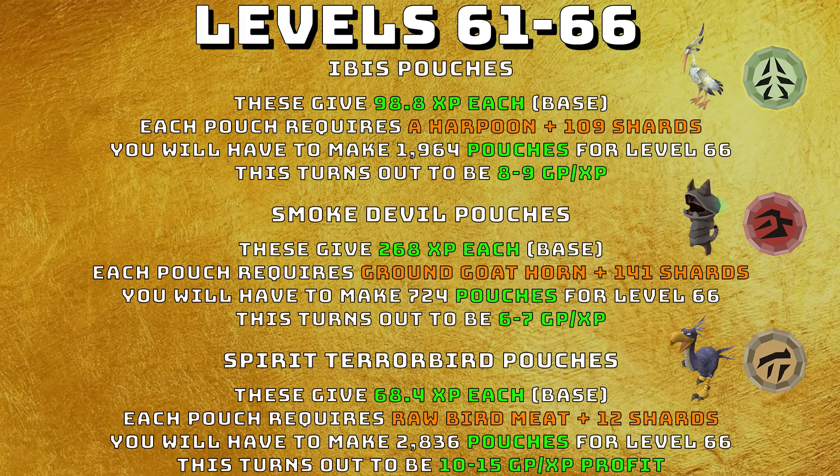From levels 61 to 66 the pathway mostly stays the same except you can now do smoke devil pouches. You could continue ibis pouches at 8 to 9 GP per XP needing 1964 of them. But smoke devil pouches give 268 XP each, require ground goat horns and 141 shards, and you'd only need 724 pouches for level 66 at 6 to 7 GP per XP — a very quick way to get there. If you have lots of gold charms, spirit terror bird pouches would need 2836 for level 66 but you'd make a lot of profit.